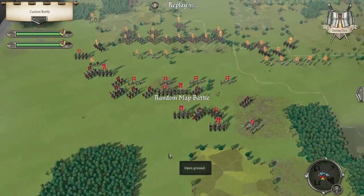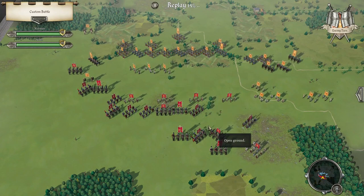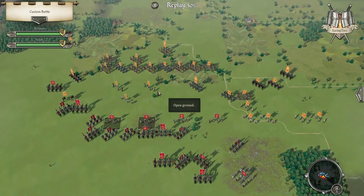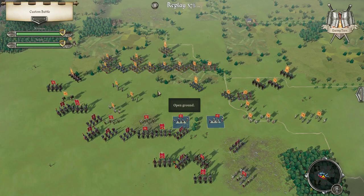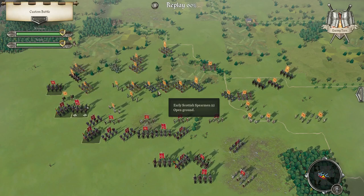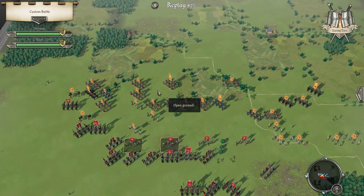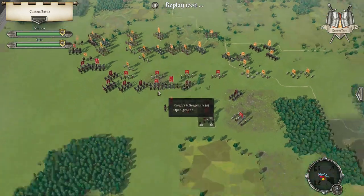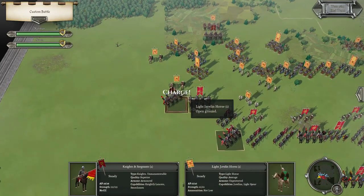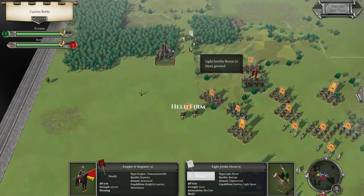Okay, next turn — we might even get some charges off this turn, especially against this cavalry against the early Scot spearmen. Also Robbie is a very shrewd player. Let's start this up. I'd be happy if I run through his line and we do that — that's going to cause problems later on in the game. I'll take that to the bank.